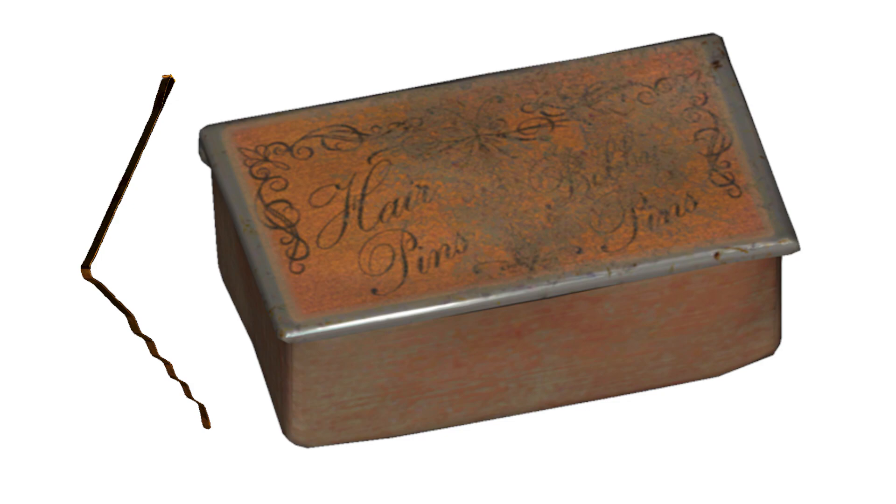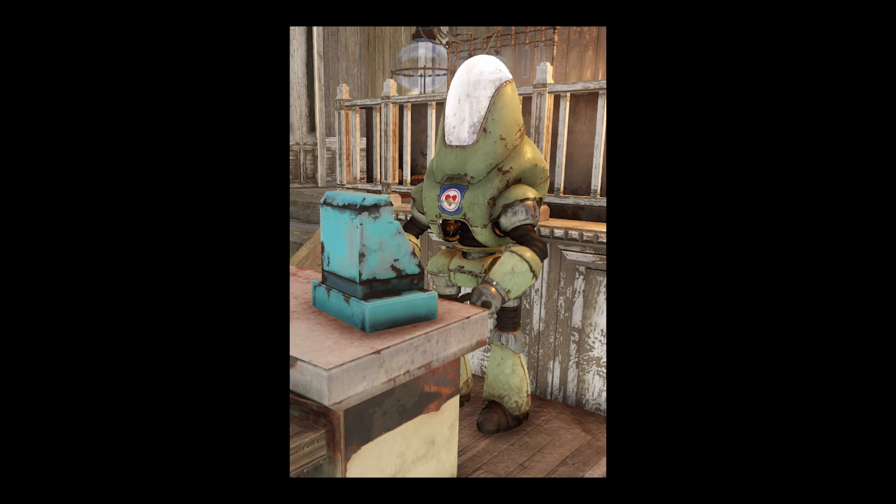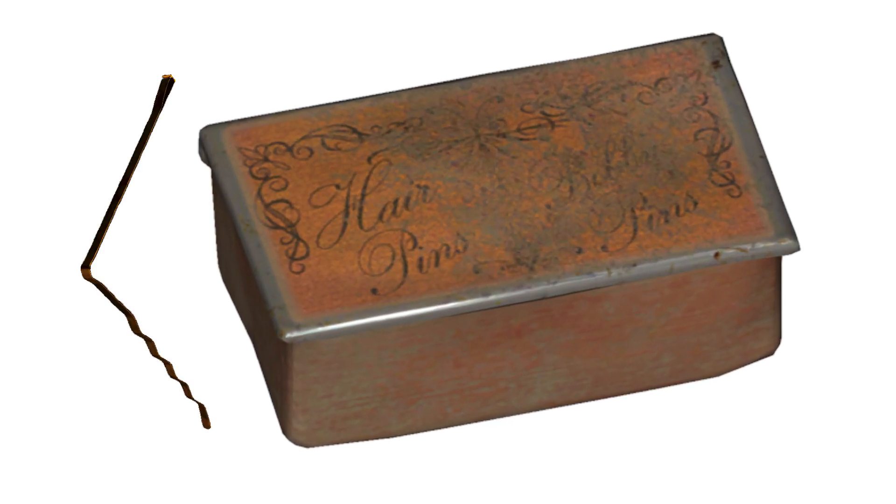Bobby pins are highly rare in Fallout 76, just as Wonder Glue was in Fallout 4. You can buy seven from the volunteer bot in Flatwoods early on, but they're hard to come by elsewhere in the wasteland. As a result, be extra careful when picking any nearby locks, as bobby pins are extremely valuable.